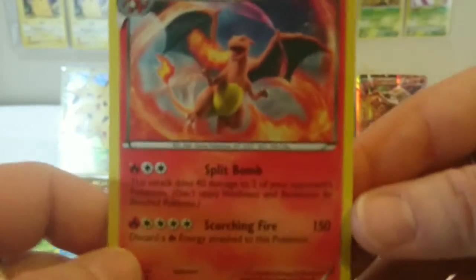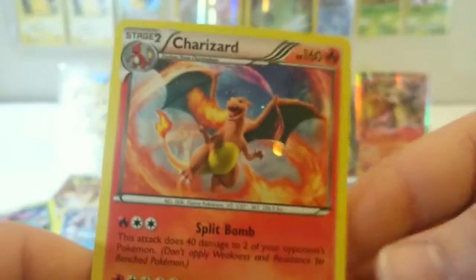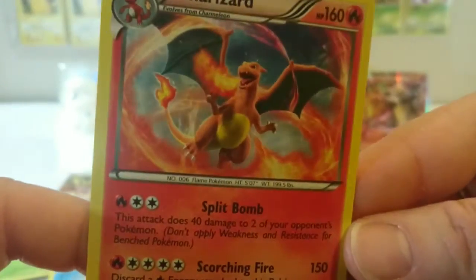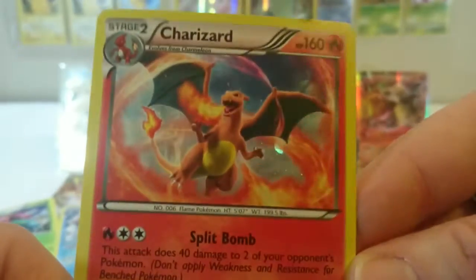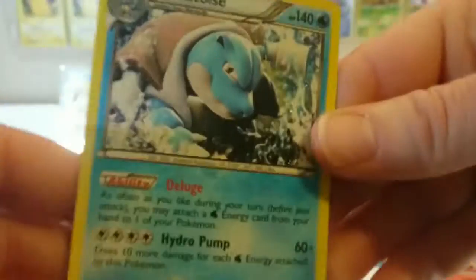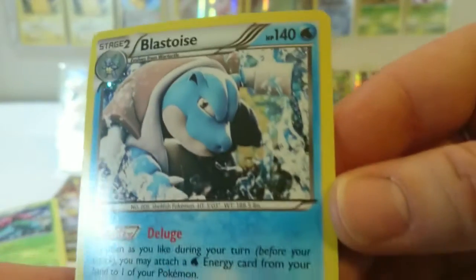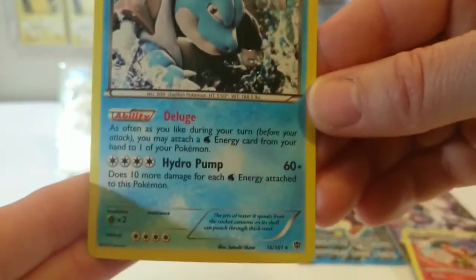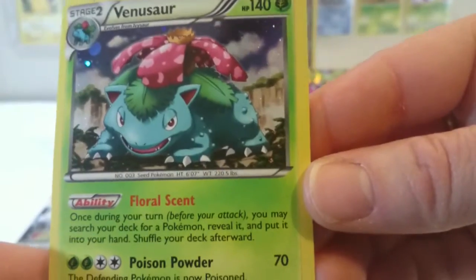And then on to the three starters. So this one here is Charizard. Very pretty. And then Blastoise — a little bit of a close-up on him. Really freaking cool. And last but not least, Venusaur. I really like the artwork on that one, actually.